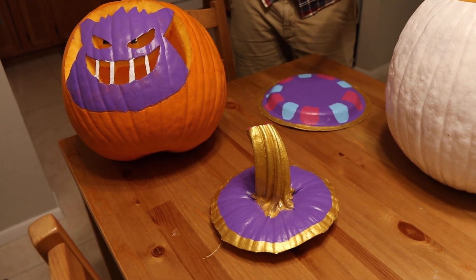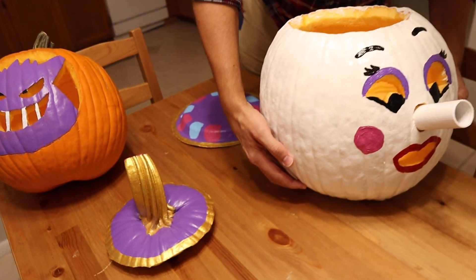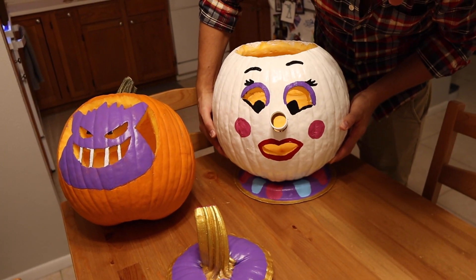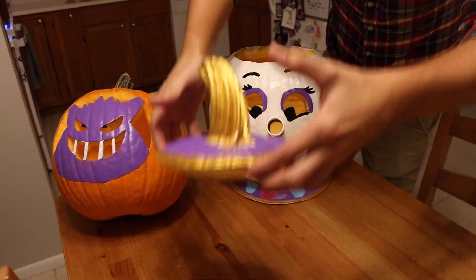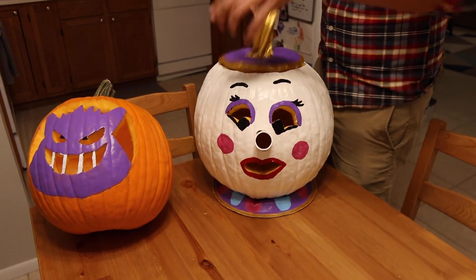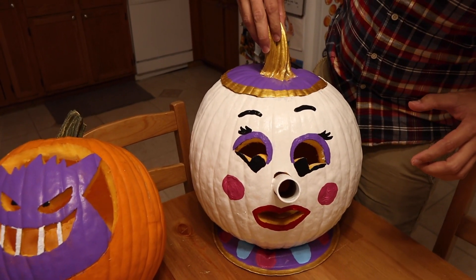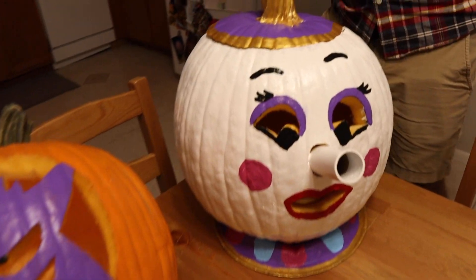I think Mrs. Potts' face looks sincerely terrifying, but it's pretty close — honestly I'm mostly proud of this lid, which is probably going to be crushed by the weight of the pumpkin. But that's okay — the lid looks pretty nice. I'm going to go ahead and take Mrs. Potts and put her on her little plate. That's not bad. Now I'm going to go ahead and take this and plop it on top. There's Mrs. Potts. And Gengar with your weird white prison bar teeth.